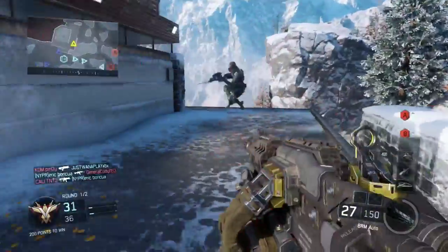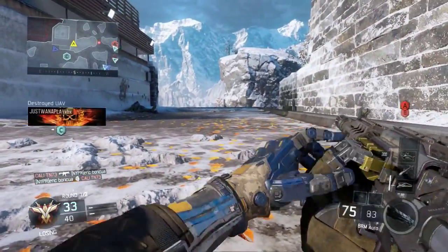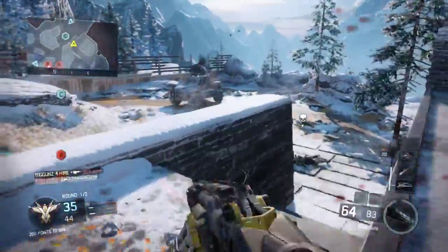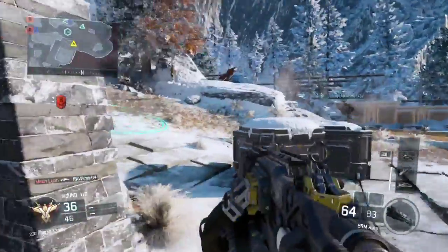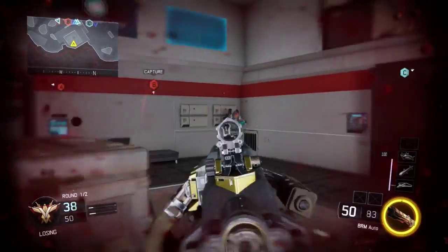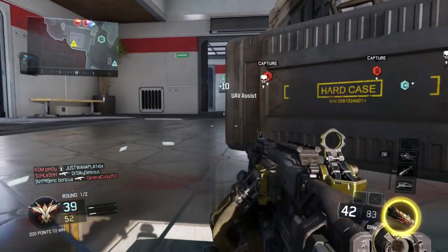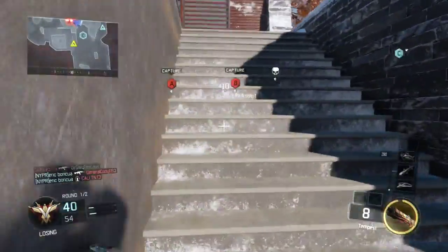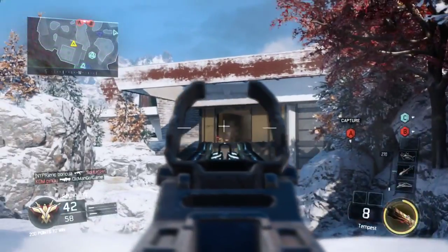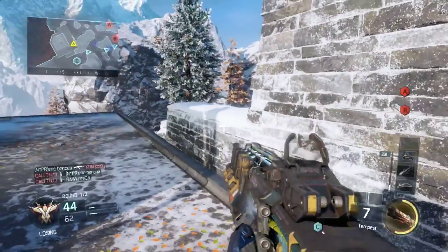The first LMG that comes unlocked with the game is pretty strong but it shoots so slow. It reminds me of the Hammer on Black Ops 2 — you shoot the Hammer and the first seven bullets go fast but then it slows down. The first LMG here shoots like that too. It's strong but it's too slow. I think if they gave it the shooting speed of the Dingo, or buffed the Dingo to the strength of this one, you'd have a pretty much perfect LMG.